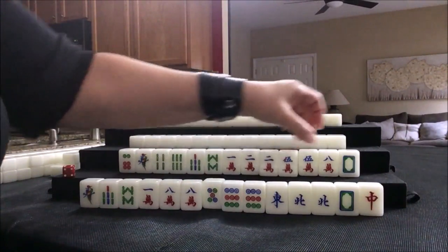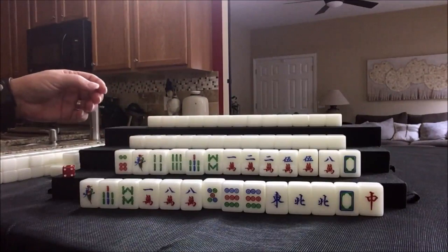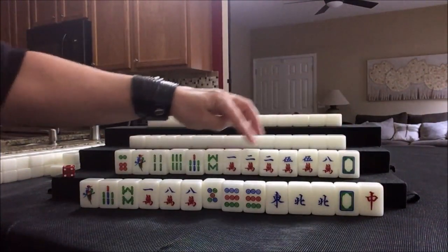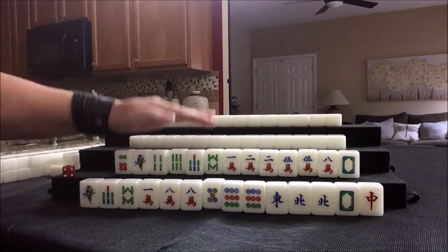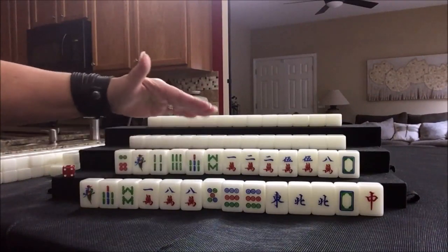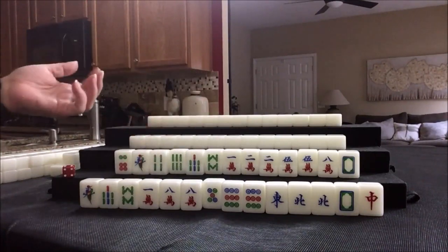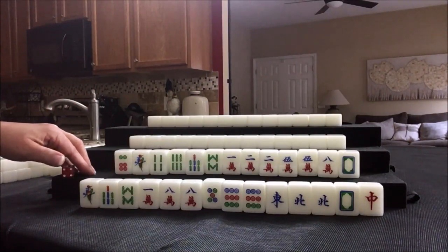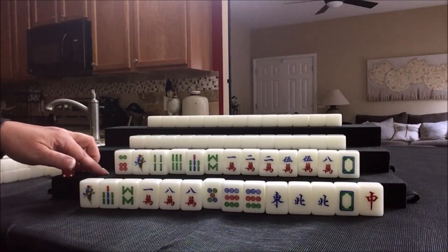We have 2-5-8, 1-4-7, 3-6-9, and the dragon — all singles. We have five discards. If we went with a half flush, we'd have six discards since we have more cracks than bams by one tile. Let's see if we can force greater honors and knitted tiles here. That's 24 fawn. We need a three dot and a nine dot.